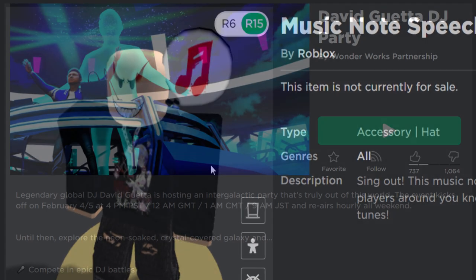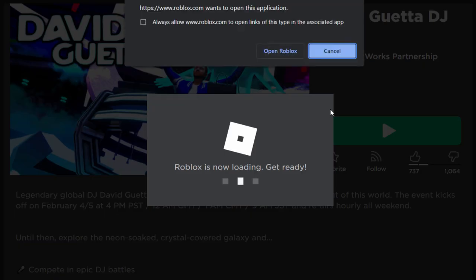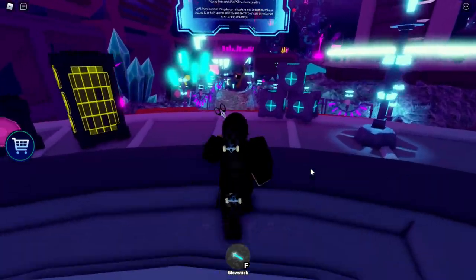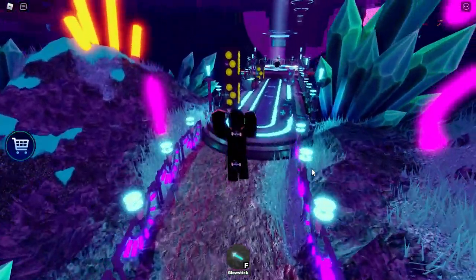This is the event game David Getter DJ Party — I will leave a link to this game in the video's description. Once you are inside the game, it comes up with a photo sensitivity warning saying this experience contains flashing lights, so keep that in mind.